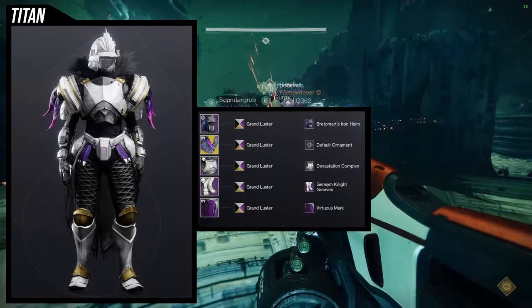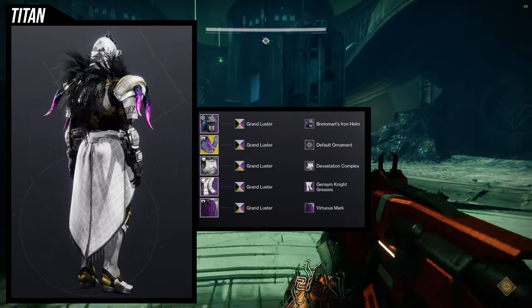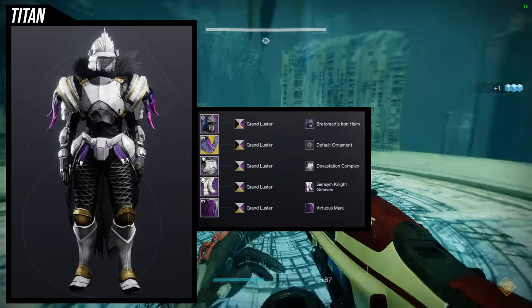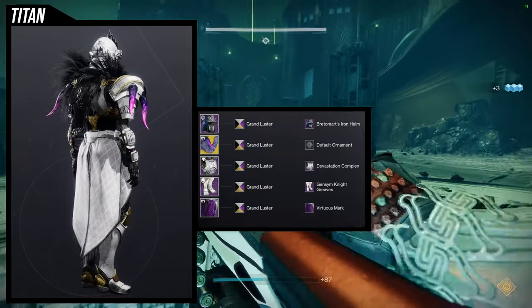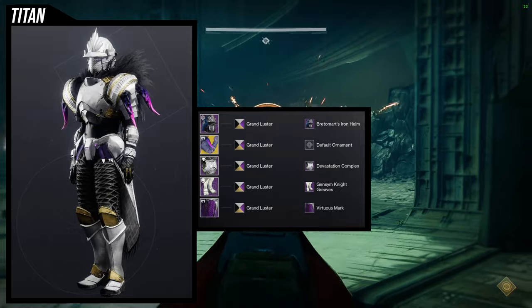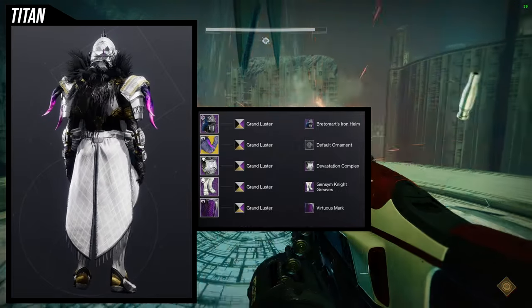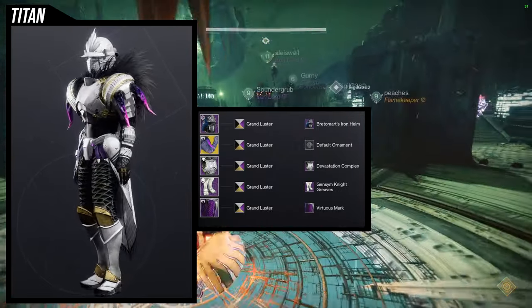Let's look at the helmet first. The Iron Lord set is pretty cool, but it's honestly really annoying to make a nice set with. It's very much a filler set — one of those sets you can mix and match a lot of pieces with. I think the most important pieces are the Gymson Knight Greaves and the Virtuous Mark.